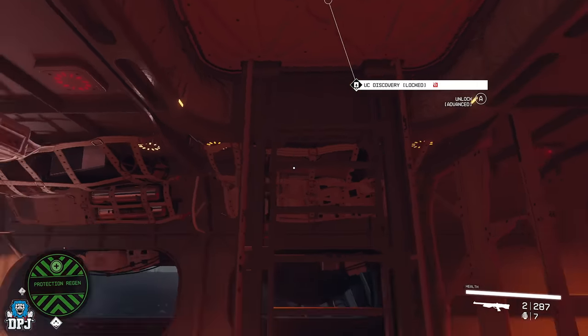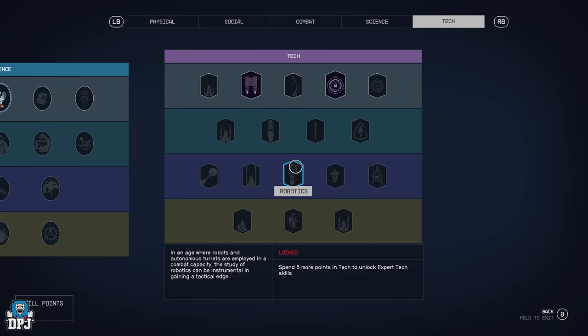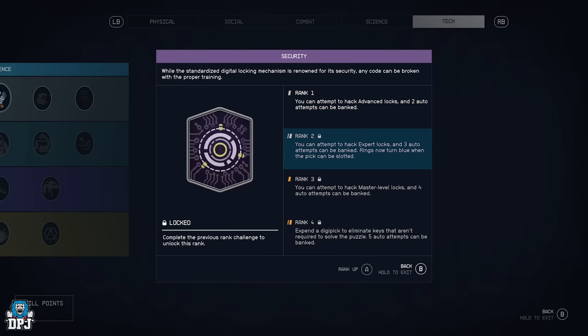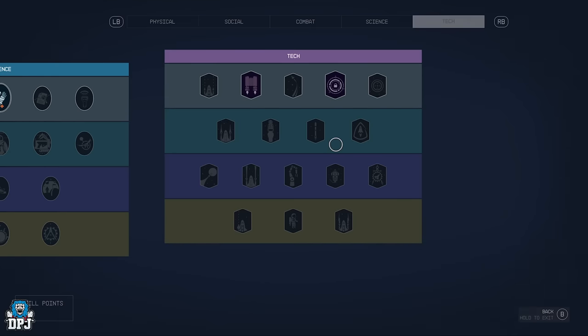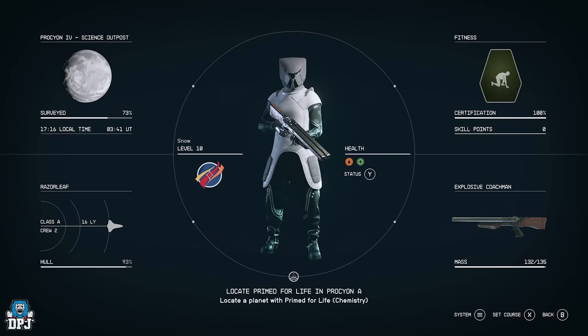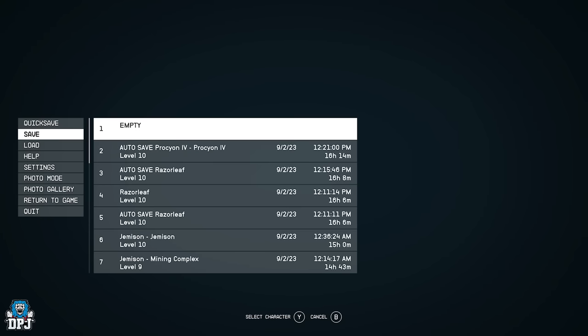When you come up to it, some ships will have different level locks. This one's an advanced lock. To start unlocking higher level things you need to put perk points into Tech and Security. Security rank one allows you to attempt advanced locks, which is what we're going to do now. The more you level it up and the more lock picking you do, the more you can tackle higher level locks. I tend to save the game before I try this - if I mess it up and lose my digi-pick, I just load up and do it again.